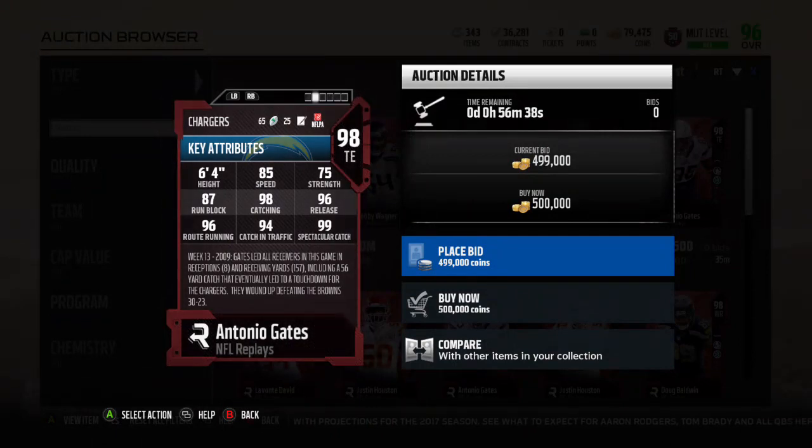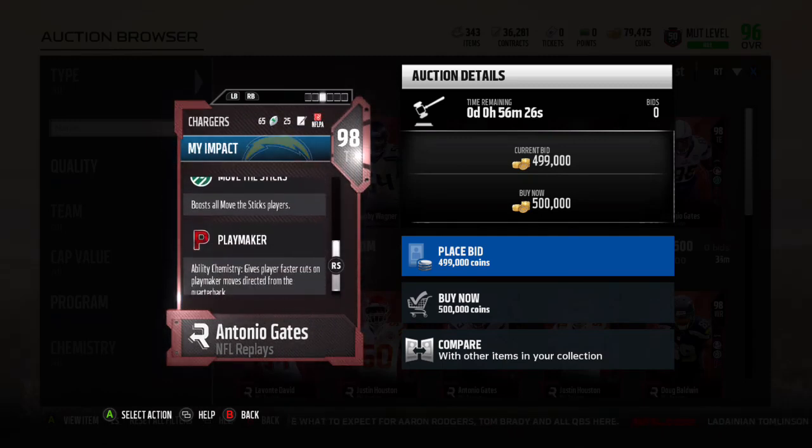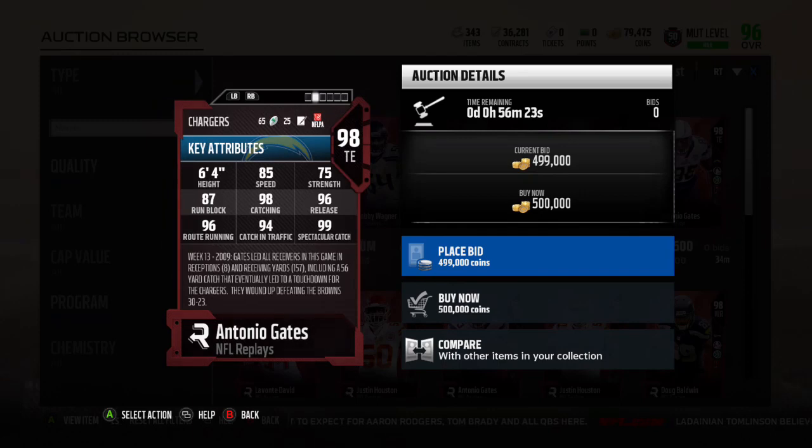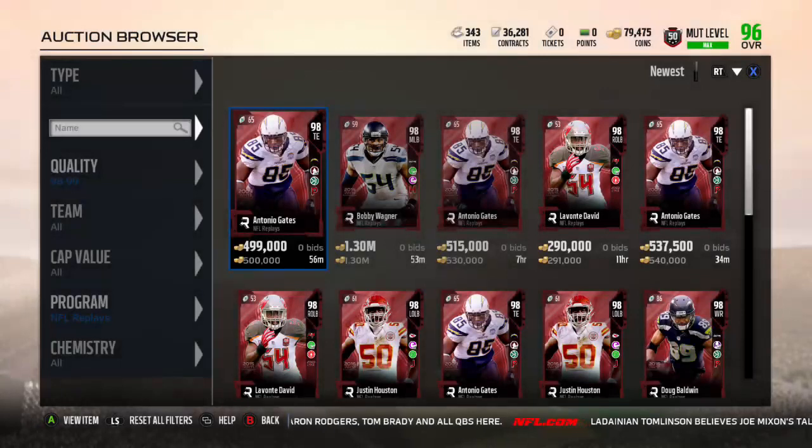And we also got Antonio Gates. He's got the Playmaker ability, which is good. 85 speed, 75 strength, 87 run block, 98 catch — wow — 96 release, 96 route running, 94 catch in traffic, 99 spectacular catch. He looks really, really good. Playmaker ability.